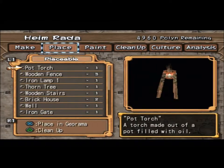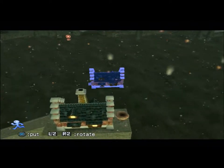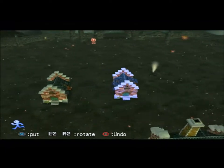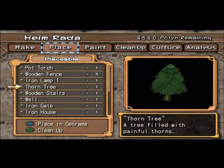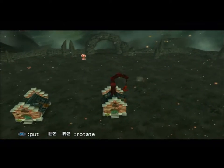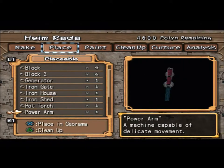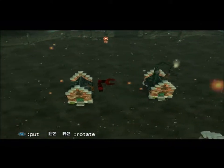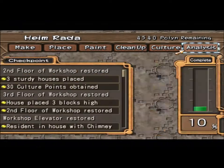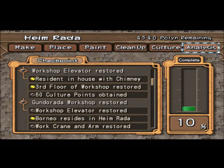I just have to place the other two houses. We'll have one there and then one here I guess. And then we'll place the gigantic crane — giant crane on one, and then the power arm on the other. Thirty-two culture points. We have the second and the third workshop restored — beautiful.